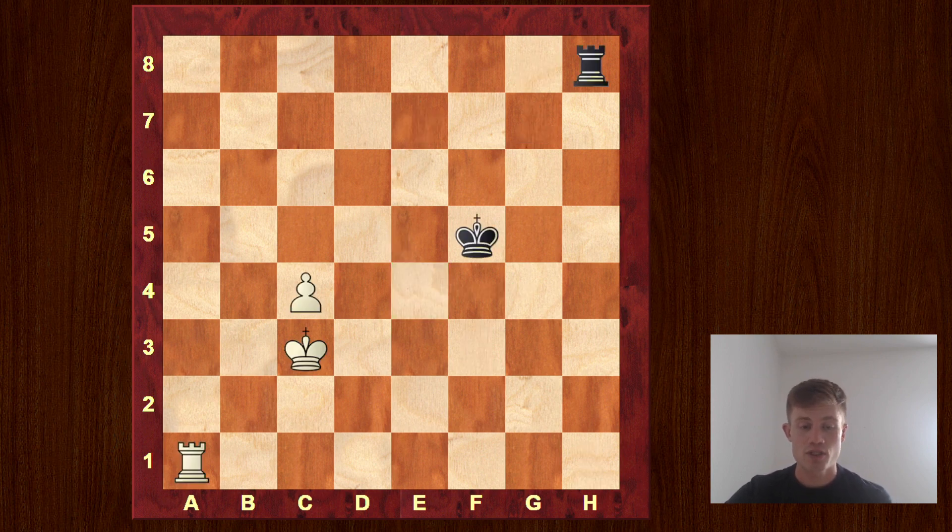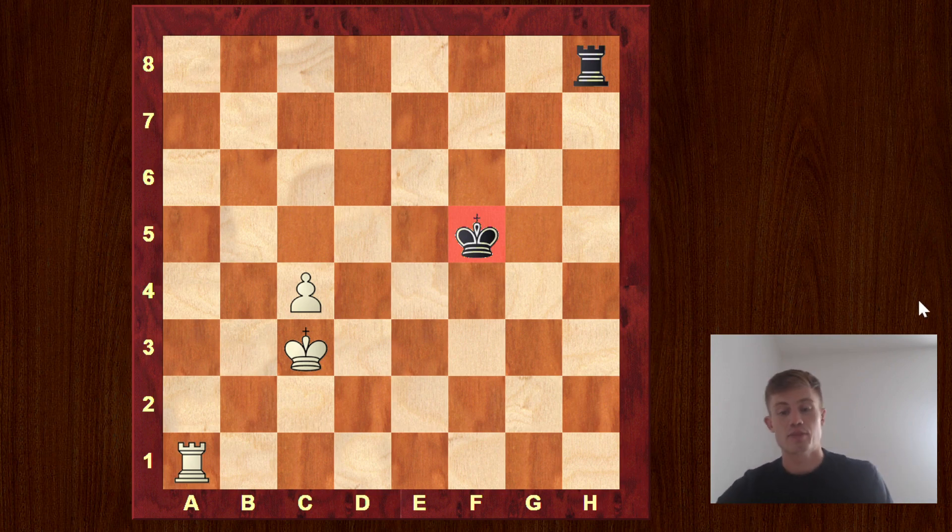Now we continue with another example which should be very instructive. In this position it's white to move and white is winning in two different ways — you can think about how white wins this one. The key word for the solution is cutting off the king. We see the black king is very far away. If the king were here or anywhere close, it would be an easy draw for black, applying for example the Philidor defense, which we already saw in one of the previous videos.